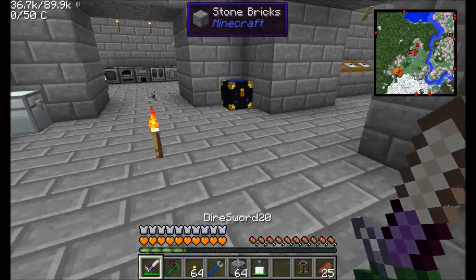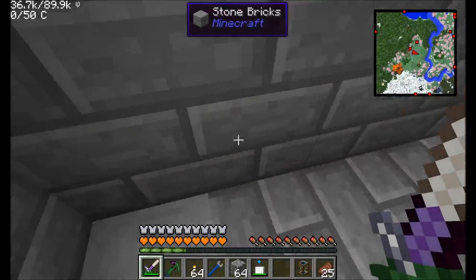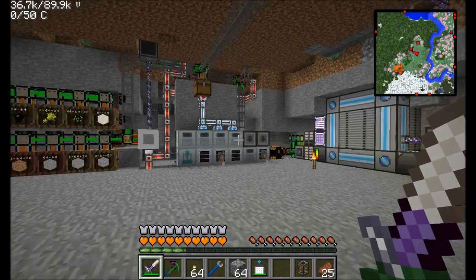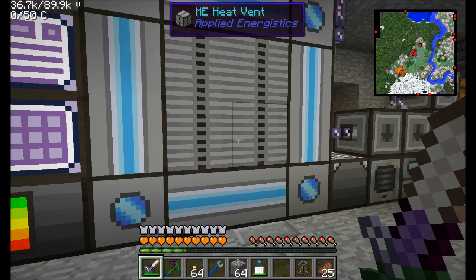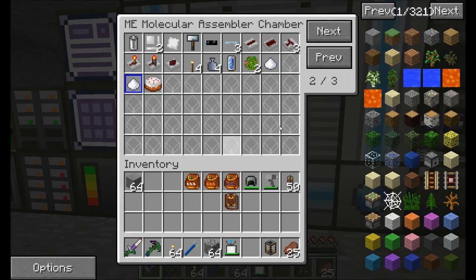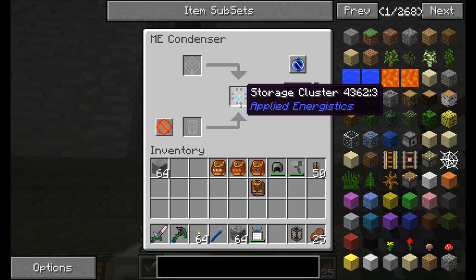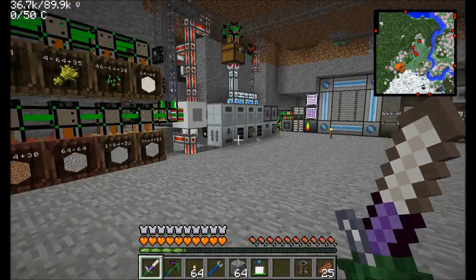The other thing I want to do is start focusing on getting the new base set up. The best way to do that is to make sure I have access to my Applied Energistics system from my new base. What I think I'm going to do is set up a system to be able to interact with my AE system from a distance. For that, we're going to need to finish building the quantum singularities. In order to get our quantum singularity, we need to dump a bunch of items into this ME condenser. So let's start off by getting something that can allow us to do that.